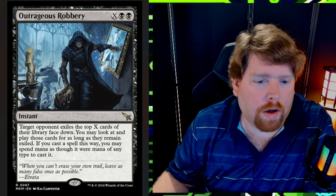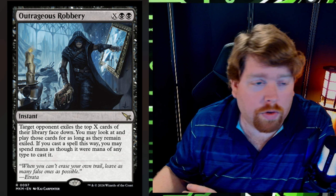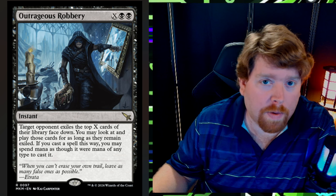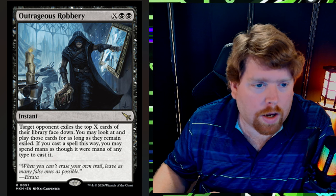It goes right alongside your Breach the Multiverses and Jaces as another way to attack their library — but you get to cast the stuff you take. It's a very interesting, versatile finisher. Being an instant means you can leave up removal, counterspells, or flash threats, and if nothing needs responding to you can just pour a bunch of mana into this, steal a bunch of cards permanently, and cast them whenever you want. I think it's great in control but could even be strong in midrange as a top-end value play.